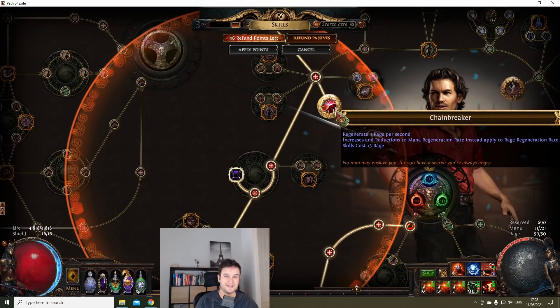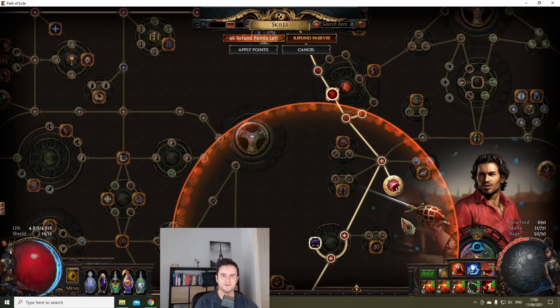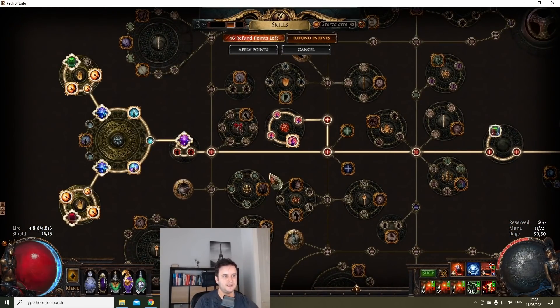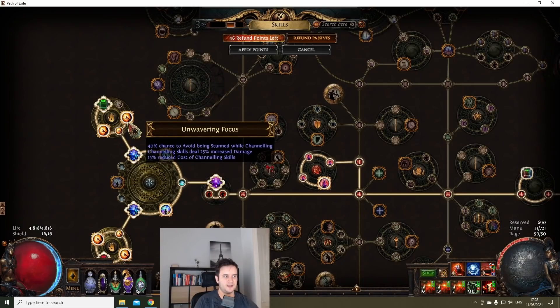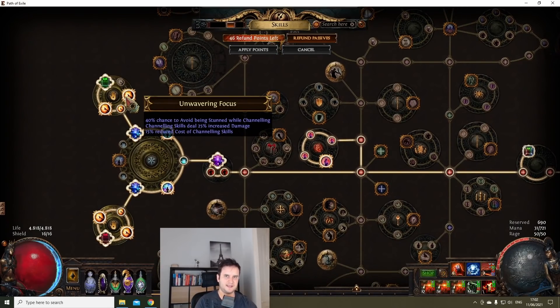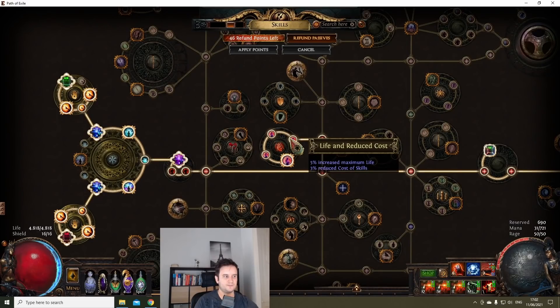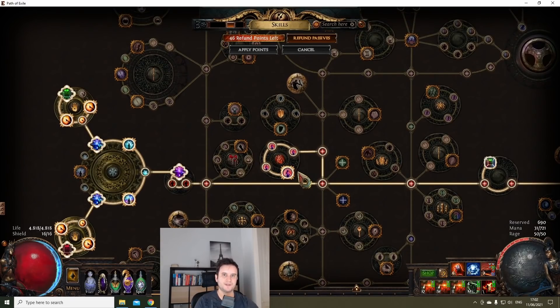The third line: skills cost plus 2 plus 3 rage. This is pretty harsh to manage for most builds, but as I already pointed out, Unwavering Focus means that if we stack it six times we have 90% reduced cost of channeling skills. Together with the Tireless cluster, which also gives reduced cost of skills, we're at over 100% — so we're at zero cost.